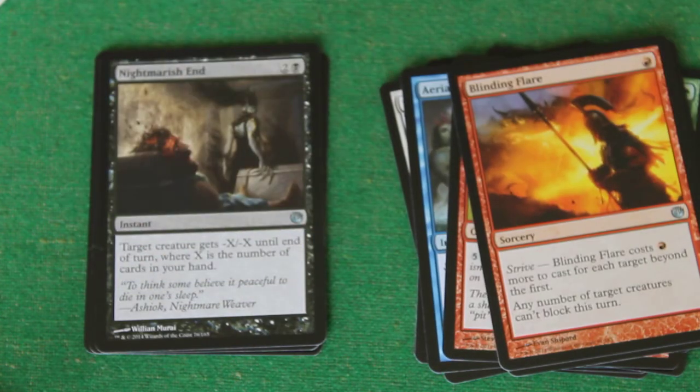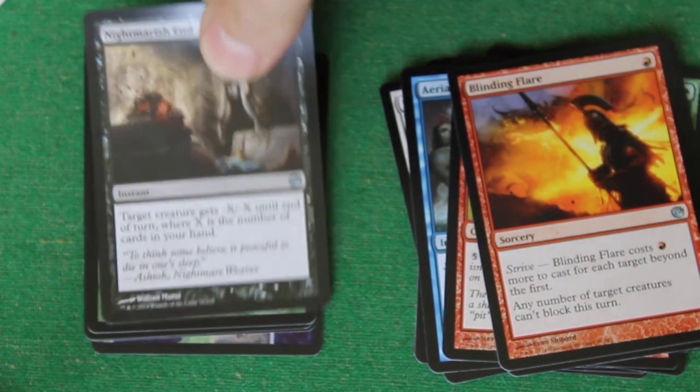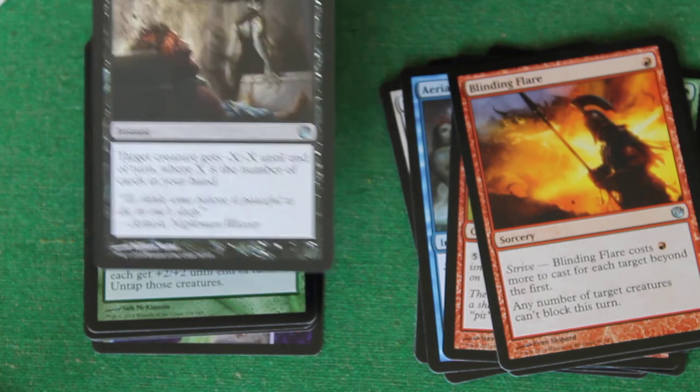Nightmare's End — next uncommon. It's two and a black for an instant. Target creature gets minus X, minus X until the end of turn, where X is the number of cards in your hand. So something's going to get minus four, minus four or minus five, minus five probably. Pretty good removal — black has lots of good removal. This isn't the best, but it's okay.